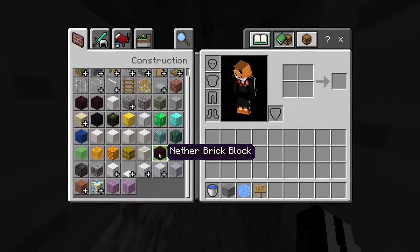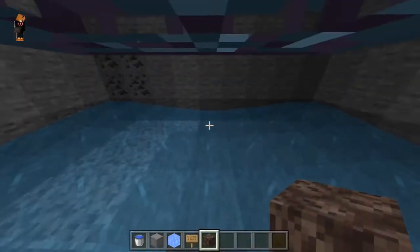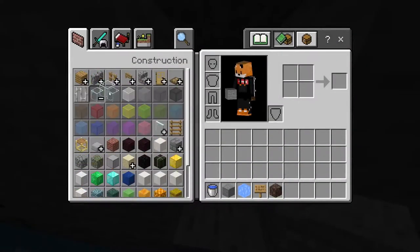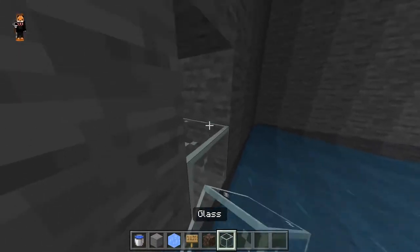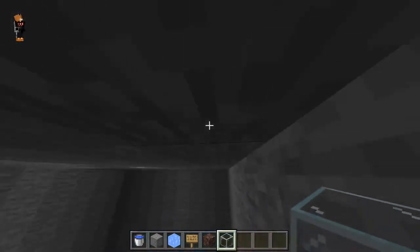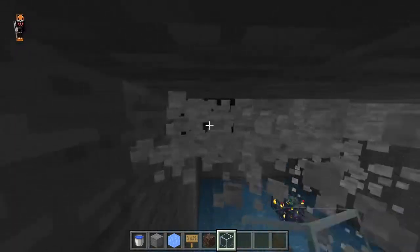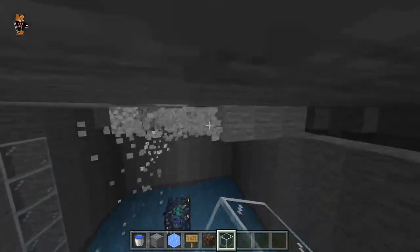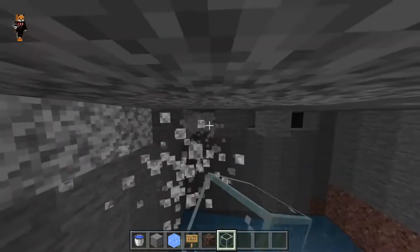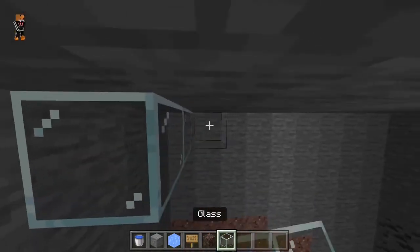We're gonna need some soul sand. There's gonna be a little tunnel here in the wall — I'll make it out of glass just for the sake of this tutorial so you can see where the tunnel will be. I prefer to have glass as a floor right here. You can pick whatever you want. The room where the zombies drop in doesn't have to be up here like mine — this is just where I prefer to have it because I think it looks cool. You can see the zombies spawning and get them up. You can build it however you want.